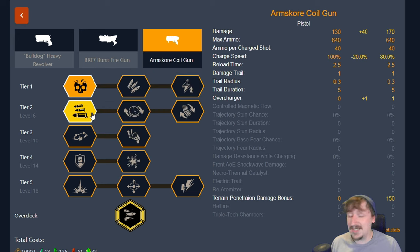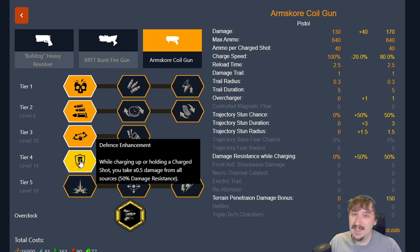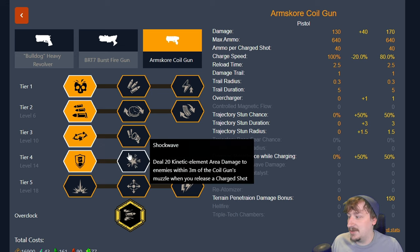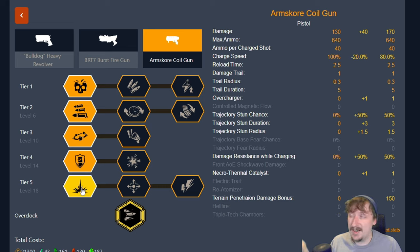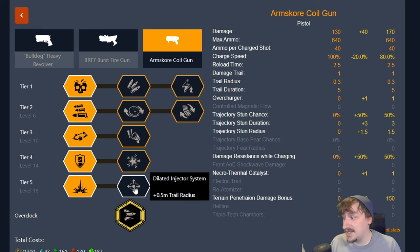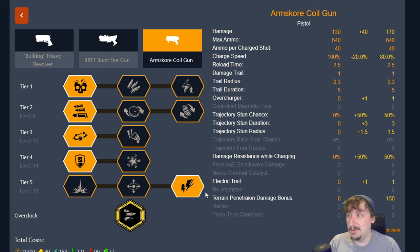In tier 2 I like taking overcharger, so we have even more damage once we punch through the wall and hit whatever we're targeting — it makes you hit ridiculously hard. Tier 3 I like concussion rounds again. In tier 4 I like the defense enhancement for the utility; if you don't care about that, shockwave is great for blowing away small enemies so you don't get swarmed. In tier 5 it's really your choice: if you're running incendiary grenades or an incendiary primary build, catalyst is decent; dilator is always great for hitting more enemies; and electricity trail is also great for slowing down enemies that run into it and dealing a little bit of damage.